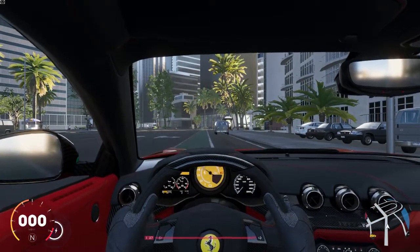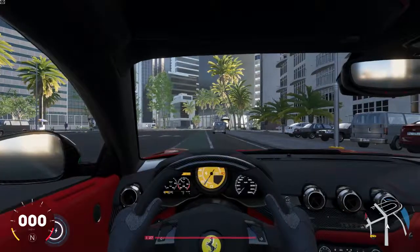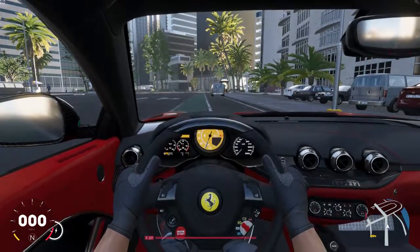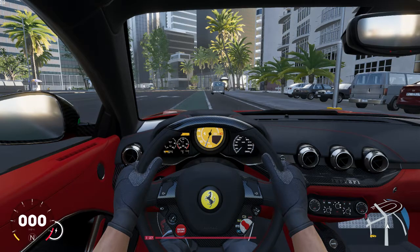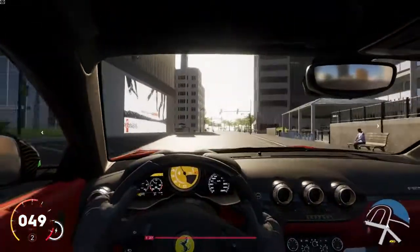Obviously you have your dash — speedometer on the left, tachometer in the middle, and all your other readouts on the side. You've got the steering wheel. I'm a big stickler for a cool-looking steering wheel and Ferrari is definitely up there. I love the Audi RS steering wheel from the R8 and the TT, and I also love the Ford GT steering wheel, but Ferrari is second or third for me. I love the Ferrari logo and the color options with the reds — it just makes you feel like you're in a fighter jet. The turn signals on the steering wheel are super convenient; I believe Ferrari started doing that.